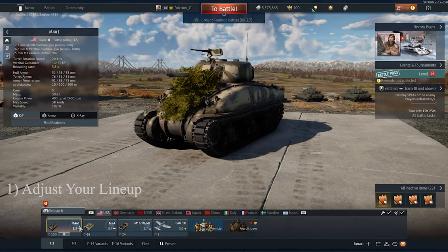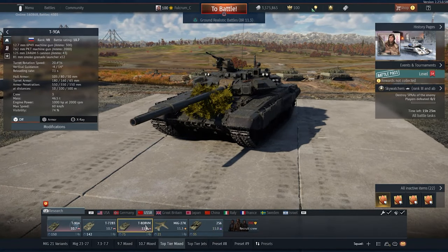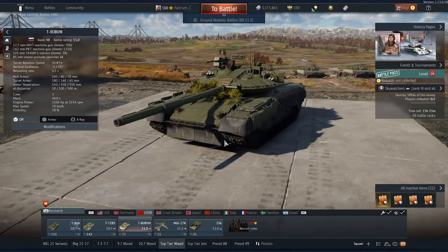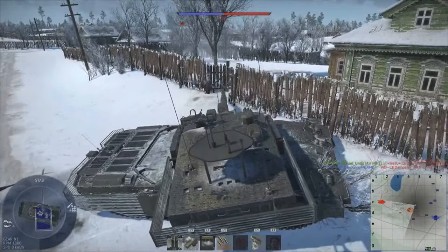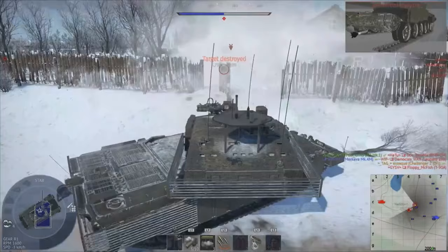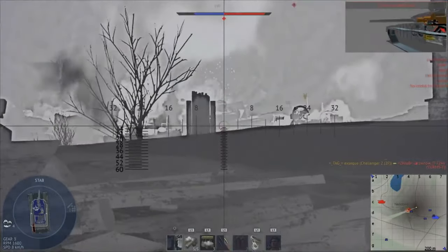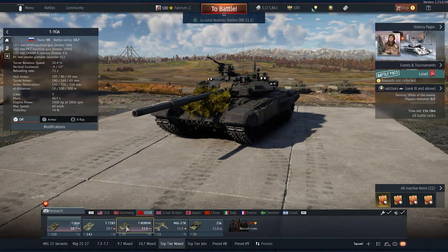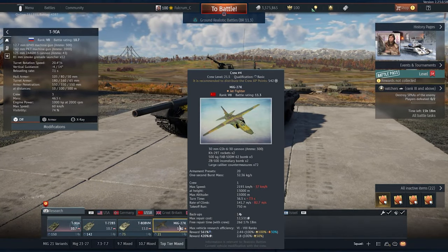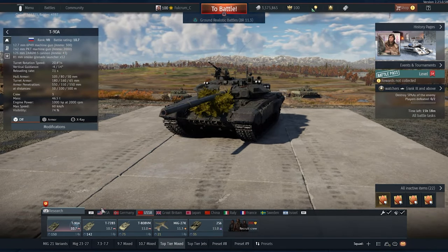Tip 1: Adjusting your lineup and spawn points. Many people play ground realistic battles using only one or two vehicles, thinking that you can only spawn once or twice per battle. But you can fill out your entire lineup with both tanks, jets, and even helicopters. Spawning in realistic ground battles depends on your spawn points — the more you do in a game, the more spawn points you get. Getting kills, assists, and capturing objectives all count. You should be able to spawn 3-4 times per game depending on how well you do. Before starting a game, fill up your lineup and try to have at least 2-3 tanks and one plane for close air support. That way you can help your team and maximize your rewards. Don't be that guy who joins with one tank and leaves as soon as he dies.